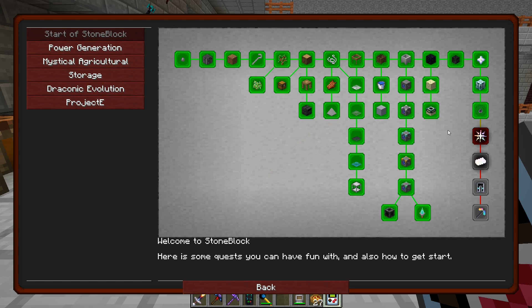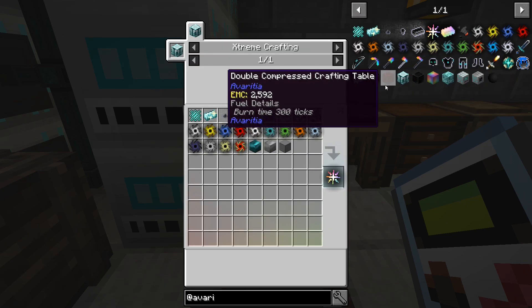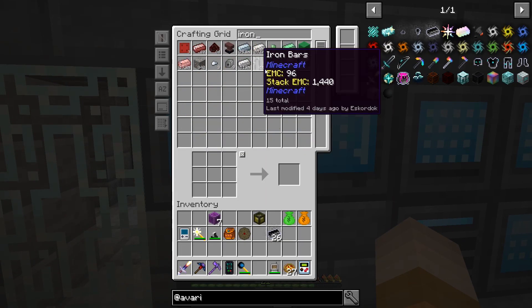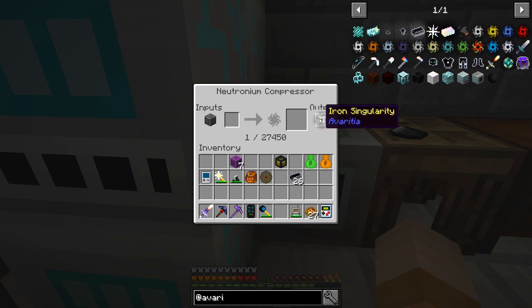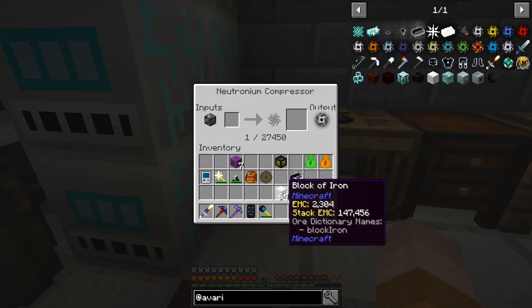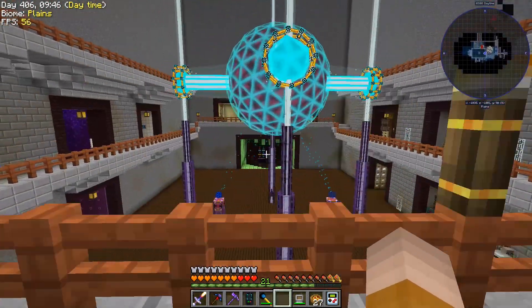So we're going to start working. The infinity crystal — that's what we need to do. What's the recipe of the infinity crystal? Oh my God. We're going to need one of each of those. That's crazy — I've never played before with Avaricia, so this is kind of interesting. Do I need to put 27,450 iron ingots in here? Is that the thing? That's why probably we need so many resources.